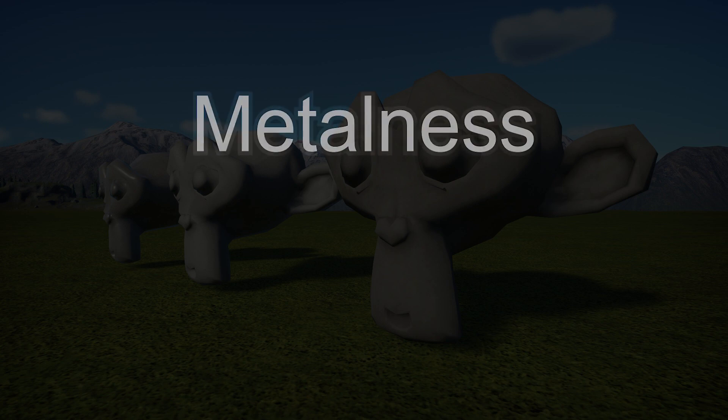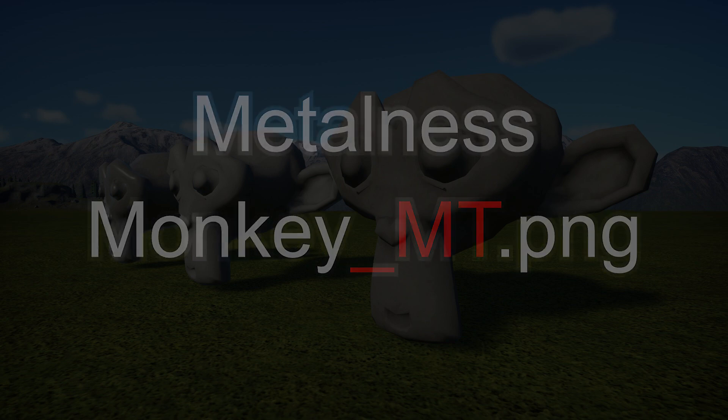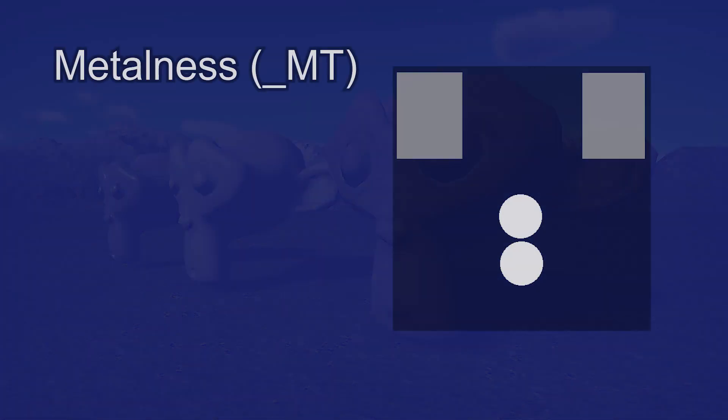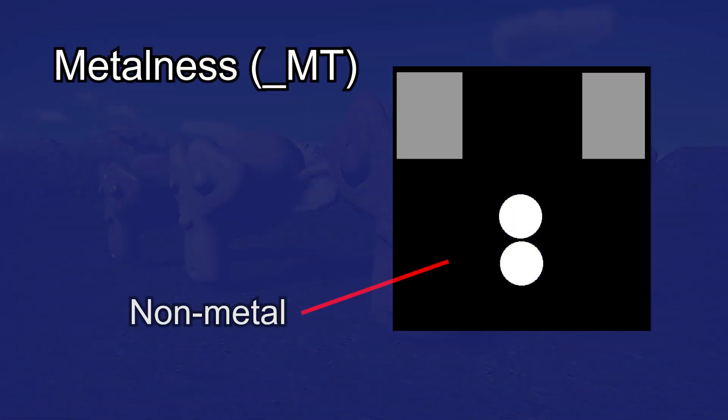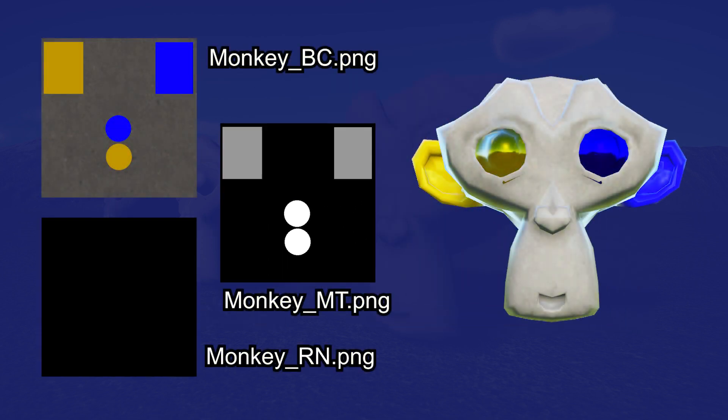Let's talk about Metalness first. The suffix for a Metalness map in the toolkit is __mt. Metalness is a grayscale map. Black sections of the map are non-metal, gray sections are dirty or imperfect metals, and white sections are pure metals. The color reflected in the final object is that of your object's base color, or __bc, map.